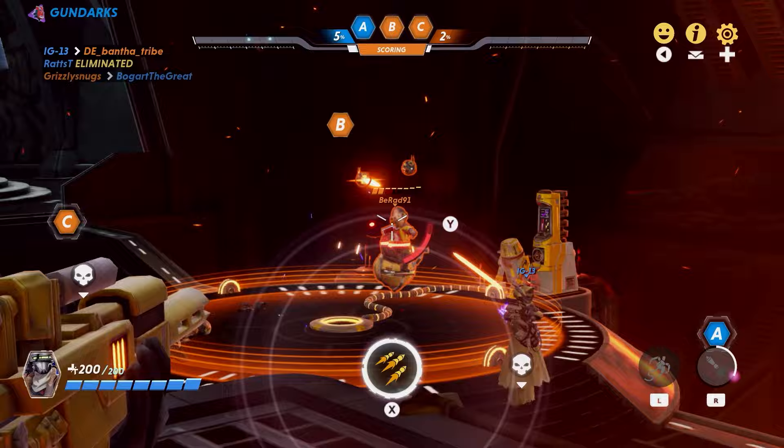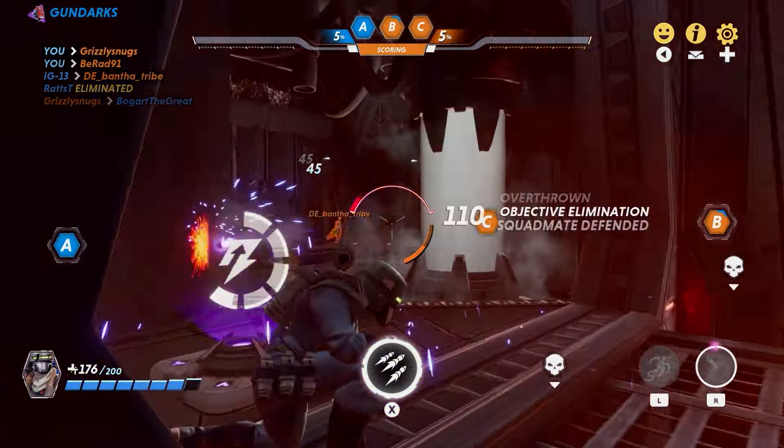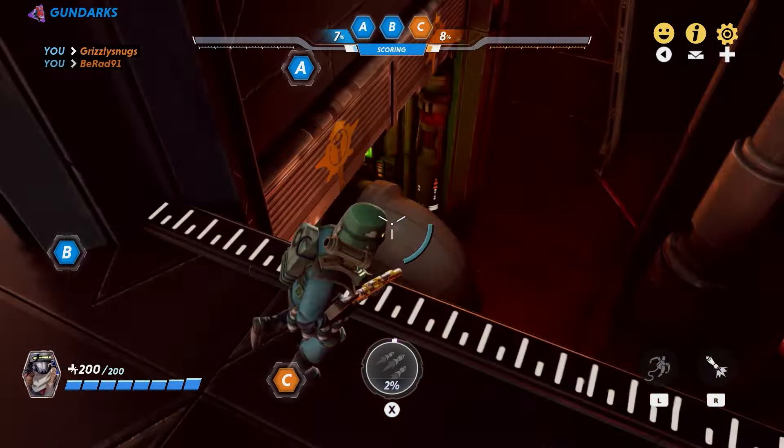Lots of Imperial stuff coming because of the new character — lots of Imperial costumes, everyone's got something fancy. Right now we're in the Ender Enforcer outfit for Aymara; that was already in Season 1, but Season 2 is bringing everyone's things.